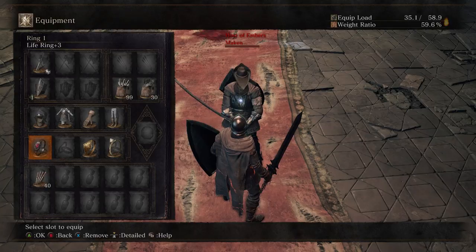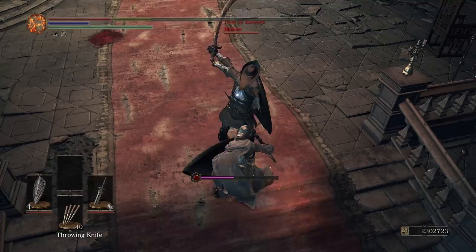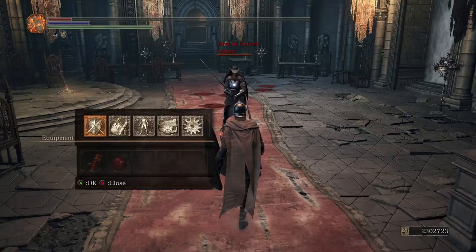Let's start with a very basic example. As you can see I have 40 vigor and just a bit over 1800 HP. I'm using the full Herald set for 24 points of absorption. And as you'll see in a second, I'm capable of withstanding 6 hits from a Carthus curved sword, leaving me at around 165 HP — which is not that bad.